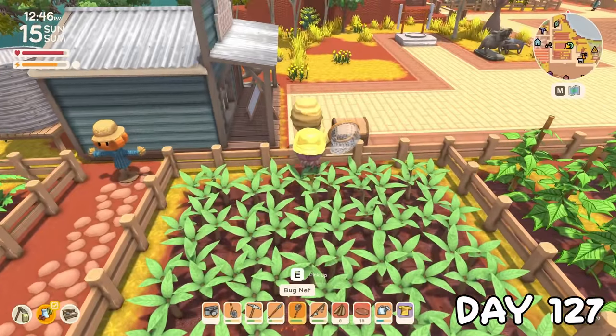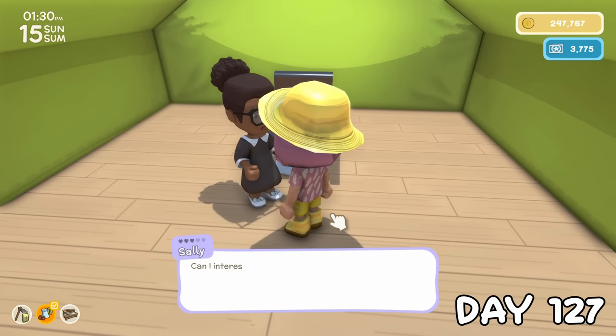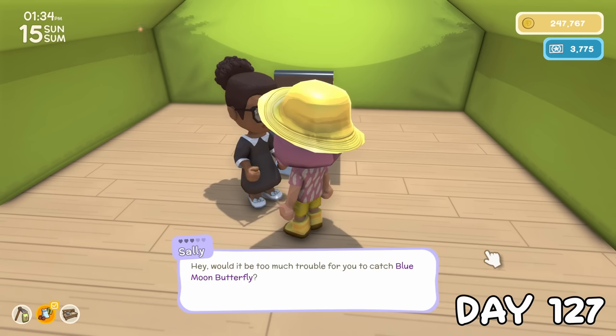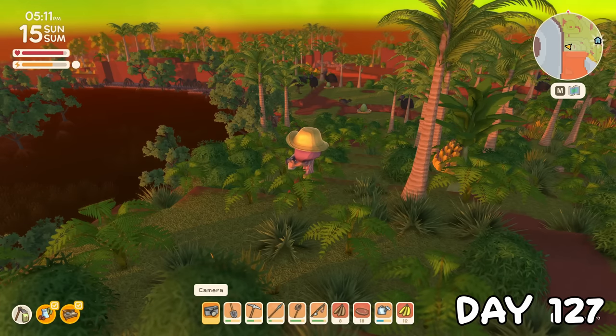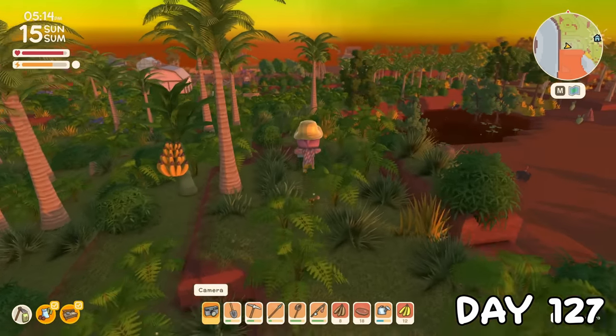Being a Sunday, I couldn't sell the beehive, so I turned my attention to Sally. We were at 3 whole hearts with her now and she still doesn't want to move in? It was on this day that I found out that in this version of the game she's actually not able to become a resident just yet. Towards the evening, I found out one of my quests was to get a photo of a cockatiel and a moo, so in true ADHD fashion I rushed to get it done.